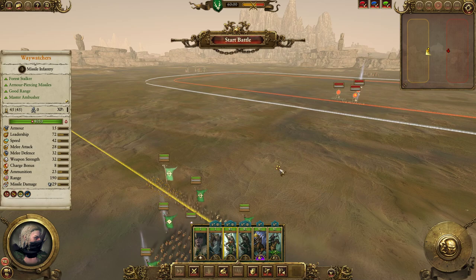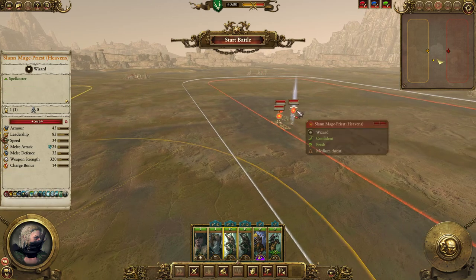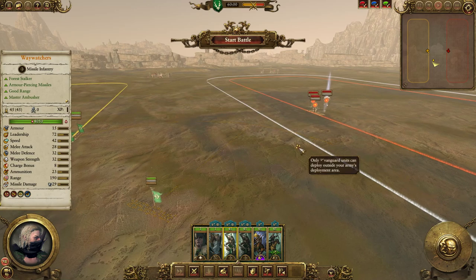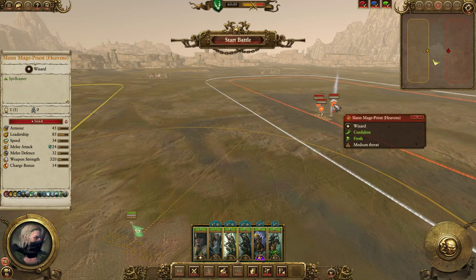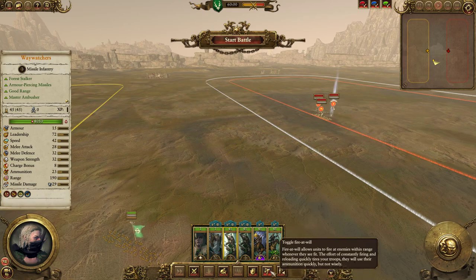Be very wary: even if you have Fire at Will turned off, and let's say your Waywatchers are ordered to open fire on the Slann Mage Priest, they will start approaching and it basically treats them as having Fire at Will turned on. They will actually fire a volley at the Horned Ones before they've moved into range of that Slann Mage Priest. Skirmishers can waste ammo this way even with Fire at Will toggled off, because it treats them as having it on when you order an attack move.